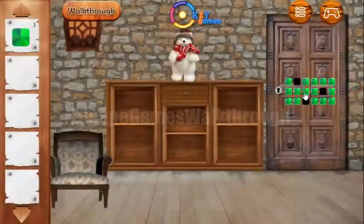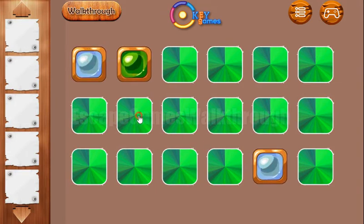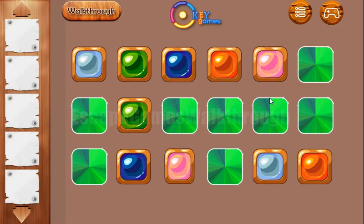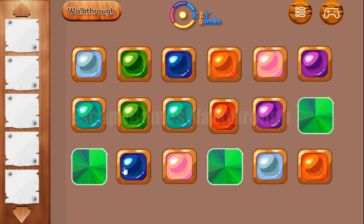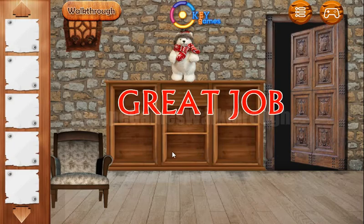Now we solve the final memory puzzle to escape — we need to find pairs for the colored gems: blue, orange, pink, purple, teal, another orange, and finally yellow. If this video helped you, please put likes, subscribe, and bye!